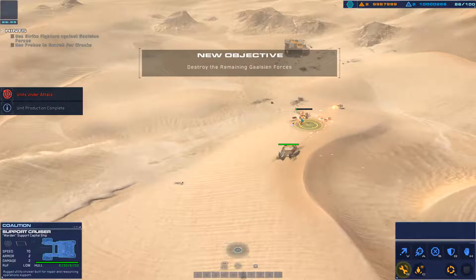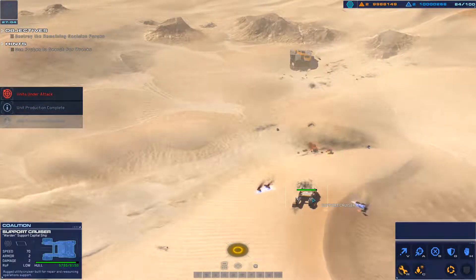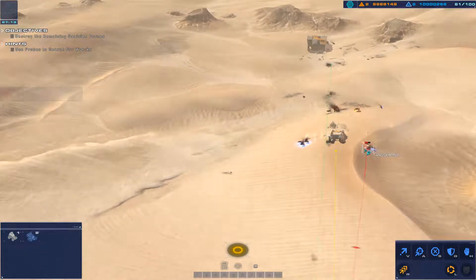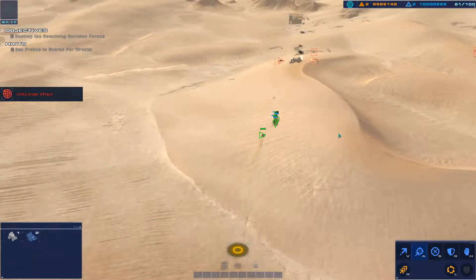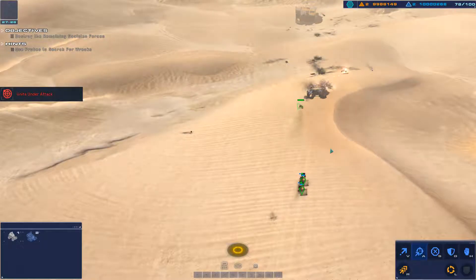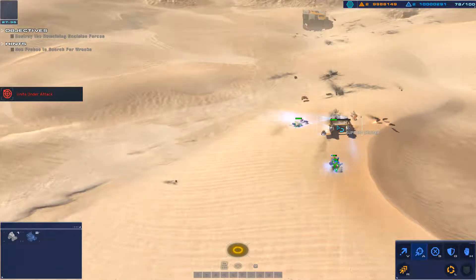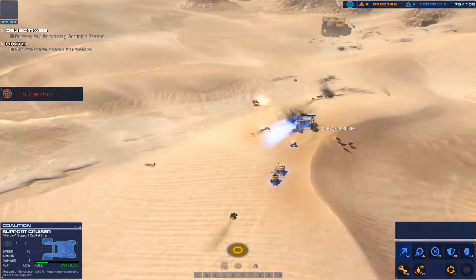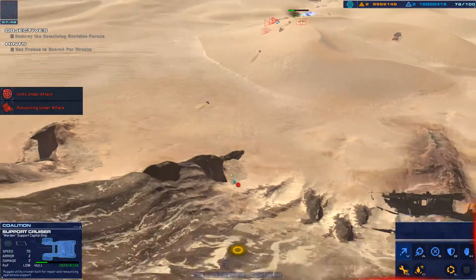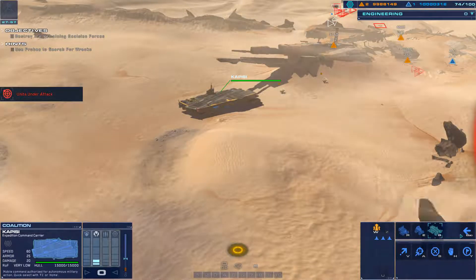A turret is under fire. Combat alert — support craft down. A turret post just went down. Support crews are under attack — gradient fire support on that position. A rail gun taking effective fire. Rail gun lost. Strike craft taking effective fire. We've got a salvager under fire. Alert — salvager lost. Flight attack vehicle destroyed. The sensor post is under fire.